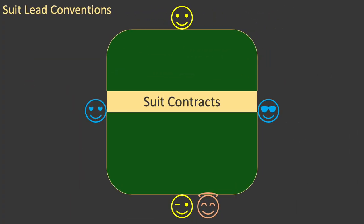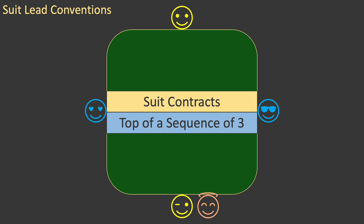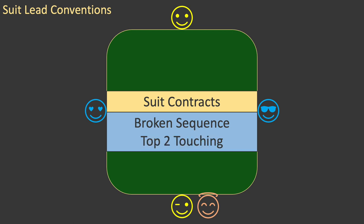Now let's look at the convention for leading from sequences against suit contracts. In the previous episode, you learned the convention for leading the top card of a sequence of three cards. This convention also applies to suit contracts, but in suit contracts it also applies to sequences of two cards. This includes broken sequences with the touching cards at the top of the sequence. But if you have a broken sequence where the top two cards are not touching, try to avoid leading the suit. If leading the suit is unavoidable, then use the convention for no-trump contracts: lead the top of touching cards.